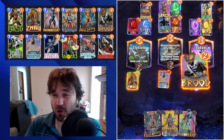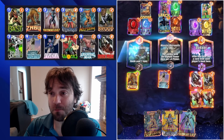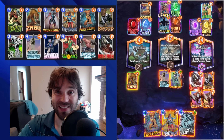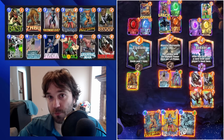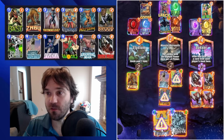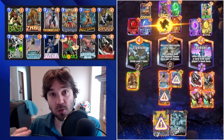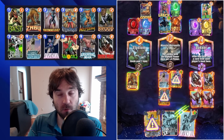With Zabu, being able to curve out Mr. Negative on three, and with the buff to Absorbing Man, you can potentially find a lot more flexibility and more ways to win using this deck. The biggest thing is that it's not reliant on any one particular piece — you don't have to have Silver Surfer, Zabu, Mr. Negative, or Absorbing Man every single game. It's meant to be incredibly flexible in how and where you position your power.